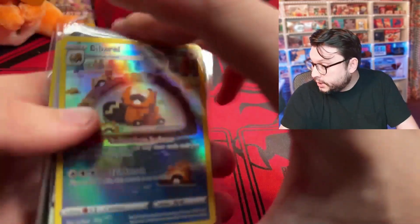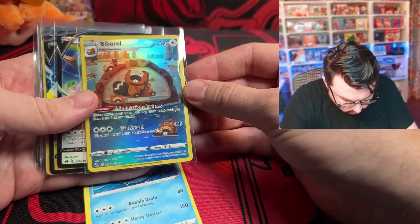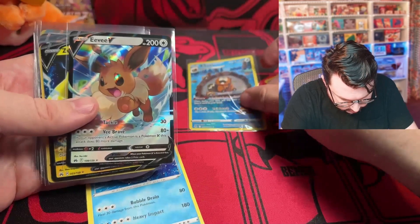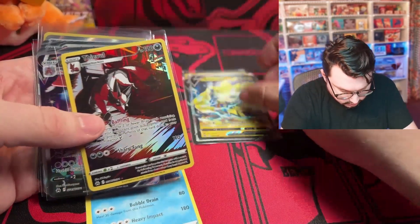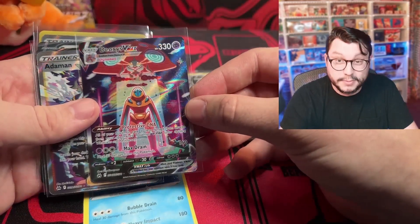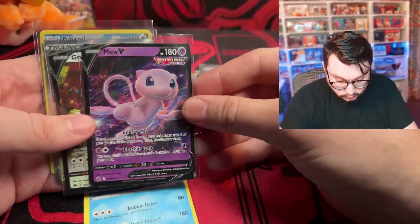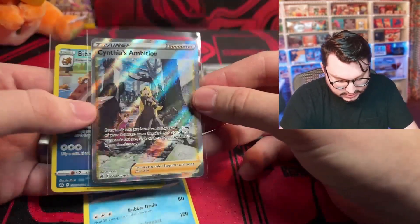We got the Pie Barrel, the Gardevoir V, the Xerosic V, the Thievul, the Deoxys — ooh, yeah, that one's my favorite. We did get the Cynthia though — that's a huge hit, that's a huge hit! The Mewtwo, the Gardevoir. So a solid haul overall across the 10 packs.